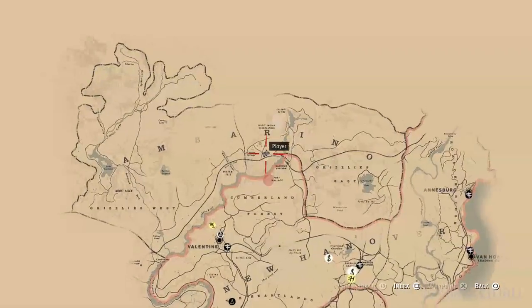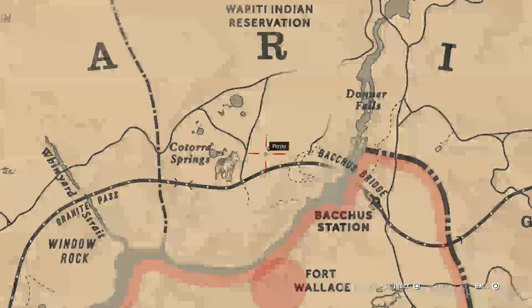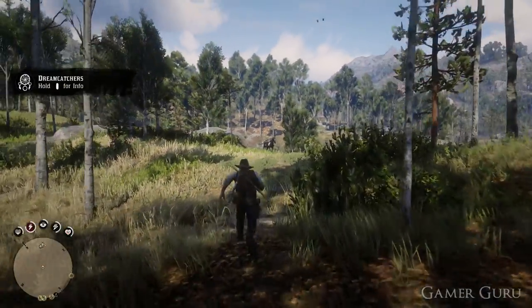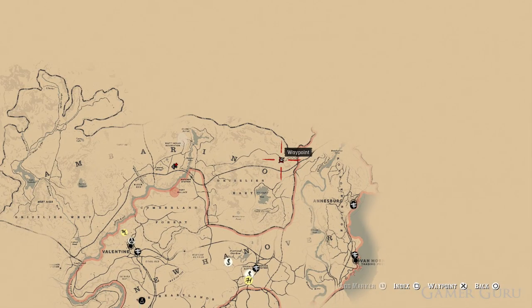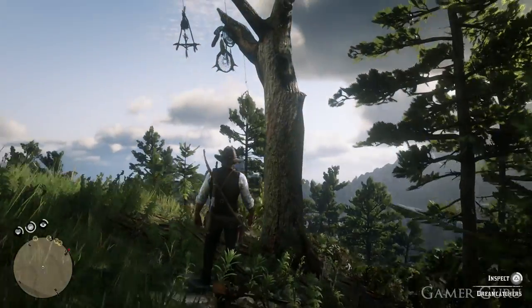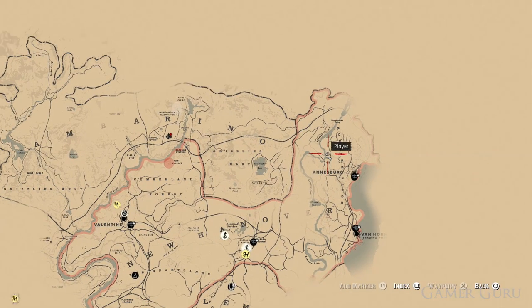The eighth one is going to be to the east of the Katara Springs, just above the train tracks. The ninth one doesn't really have any direct landmark to point towards, but it's going to be located on the northeast area of the Grizzlies East. The tenth one can be found to the west of the letter O in Ranoke Ridge.